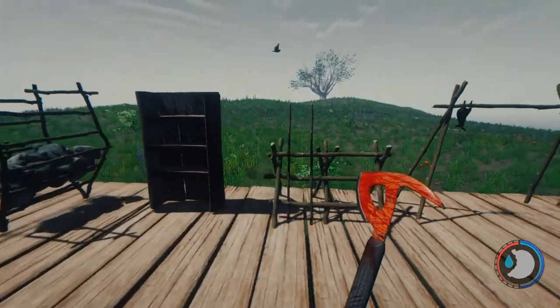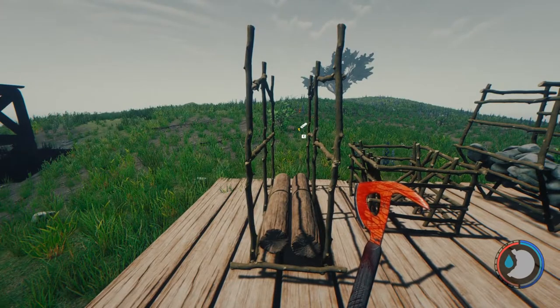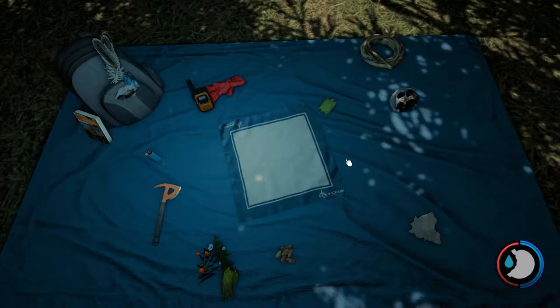With all these storage options there are certain things in the game we cannot store. As of version 0.67 there are currently two items that we have no container mechanism to build to store them, and we are limited on how much we can carry. Those items are of course ropes and skulls. Skulls are a little more critical because they despawn very quickly after you burn a cannibal body.